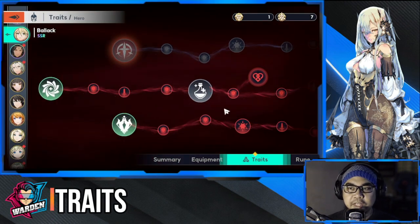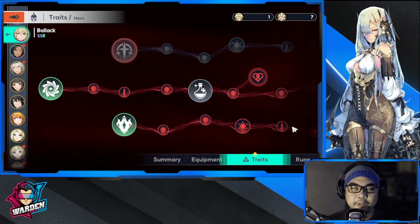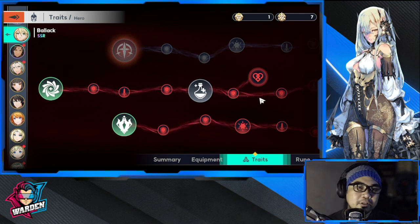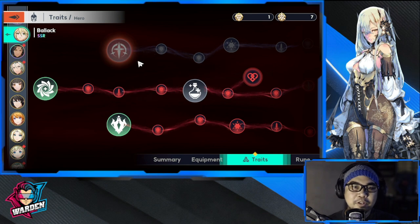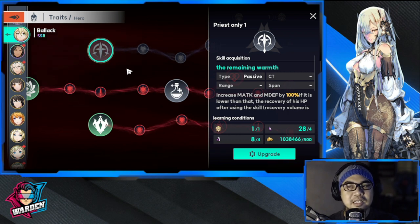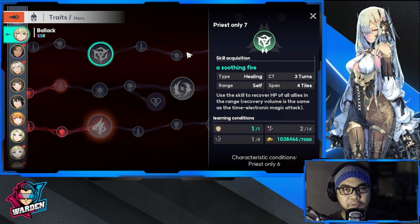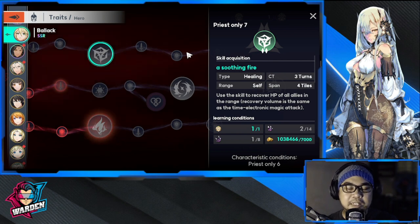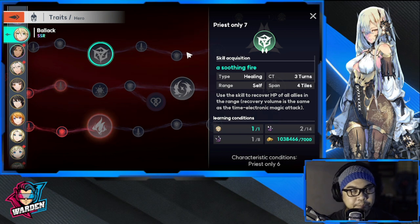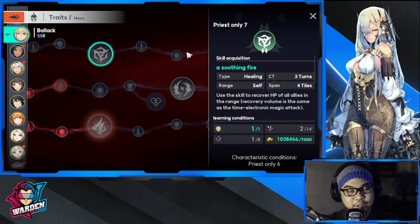For traits, you need to prioritize whether you're going with the top row or the bottom row. Looking at the top row first: after using a skill, you get a self-heal — I don't think she needs this since she already heals a lot. The next one is more important: she can heal your front row and remove a debuff from them, and if there are enemies attached to the front row, they also get ignite.